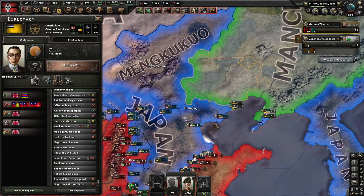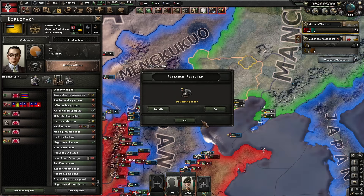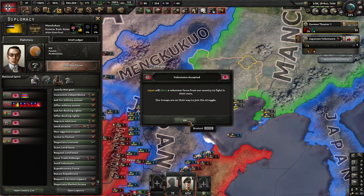Then you wait for the countries to accept — one, two, three.